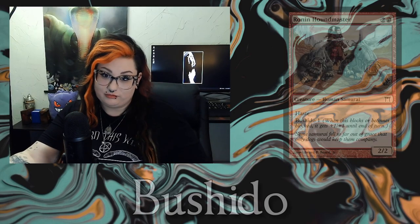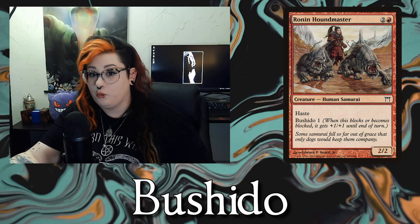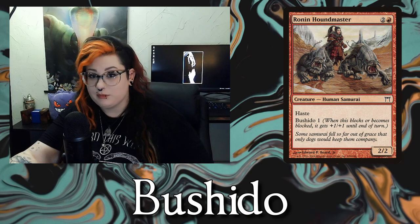Next on the list is Bushido, and again it's very simple. It gives the creature a buff when it is blocked or blocks. So if it has Bushido 1, it will give the creature plus 1, plus 1 when it is blocked or is blocking.